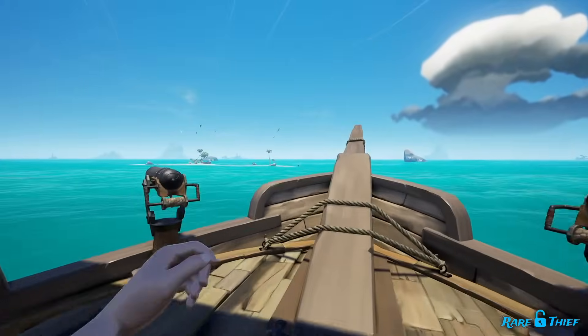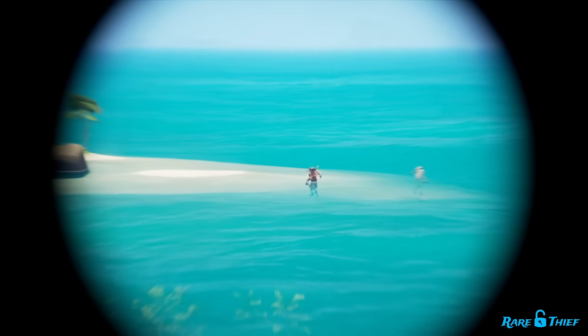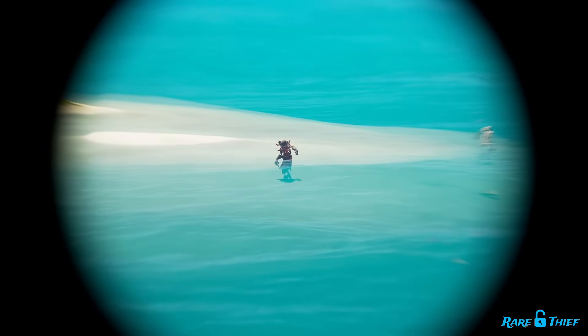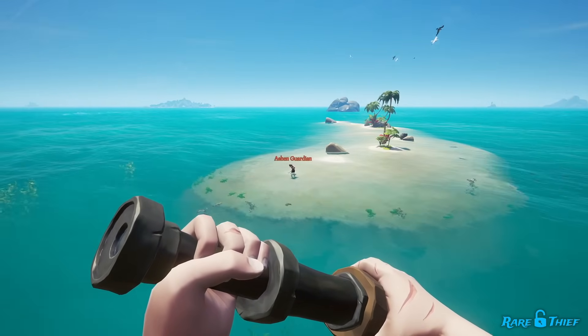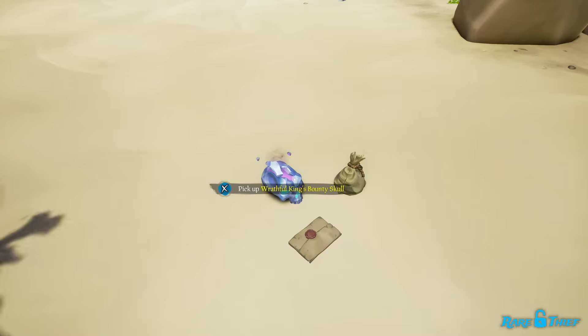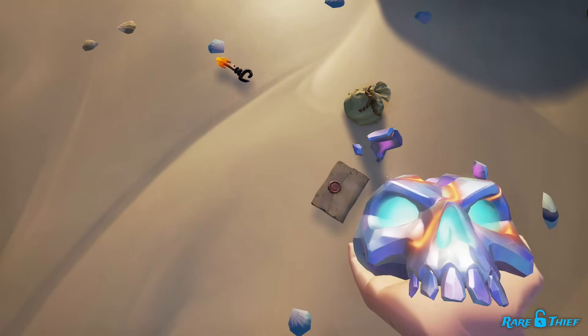As for finding Skeleton Captains and Ashen Guardians, you'll want to scan the beach of every island you pass. Like Messages in a Bottle, they usually hang out on the shoreline so you don't need to look for them in the middle of islands. Skeleton Captains and Ashen Guardians have an orange title above their head, making them easy to spot from a distance. Killing a Skeleton Captain will reward you with a Wrathful King's Bounty Skull, and killing an Ashen Guardian will reward you with an Ashen King's Bounty Skull.